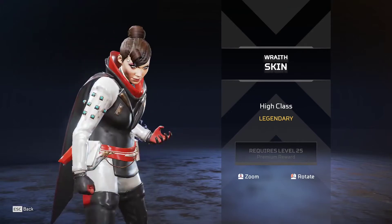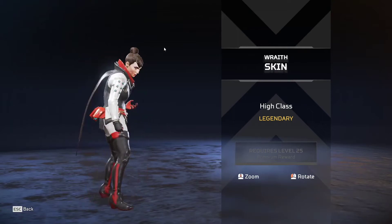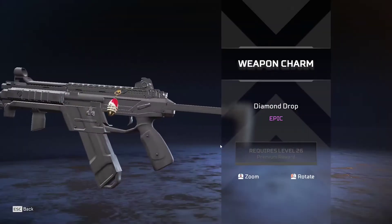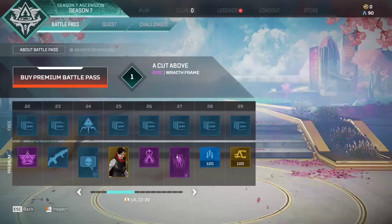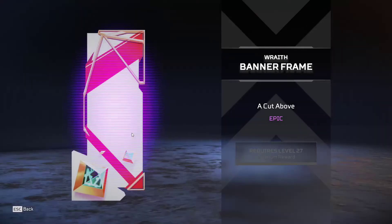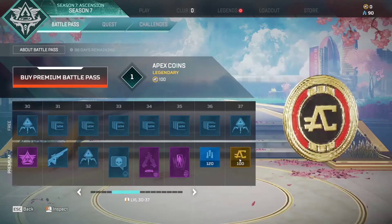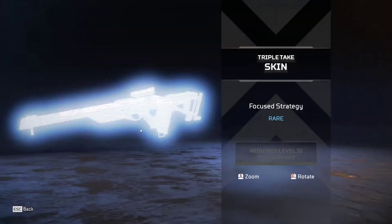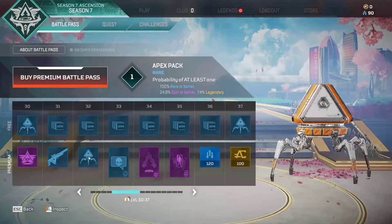It's got nice hair - she's got like a cape, pretty cool. 'Diamond Drop' like an egg. 'Cut Above' banner, crafting materials, coins - it seems to always be crafting materials at the end of things. XP boost, Triple Take skin - pretty nice - another Apex pack.